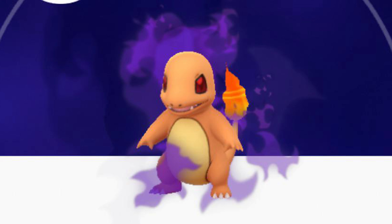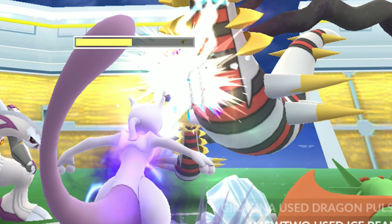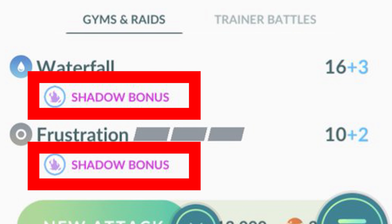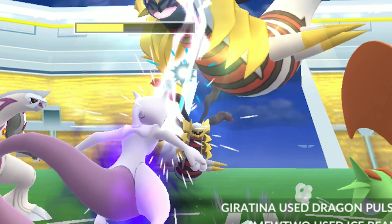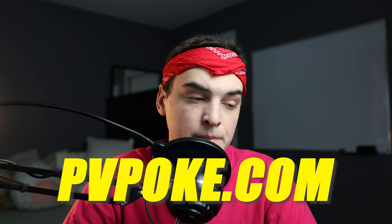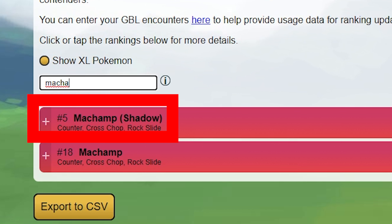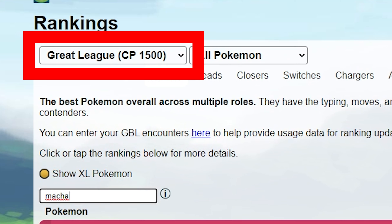So when do you purify and when do you keep as a Shadow? Although Shadow might not sound like a good option, it sometimes can be the stronger option. For Raids, usually the Shadow Pokemon will outclass the regular Pokemon because of the 20% attack bonus. Even though it is losing defense, it makes up for that — Raid Pokemon usually get one- to two-shot anyway, so whether it's a Shadow or a regular, the defense difference won't matter much. However, for PvP, you want to check out pvppoke.com — I'll leave the link below. There you can see which version is better ranked as a leader, closer, and so on, with rankings for Shadow and regular versions across each league.